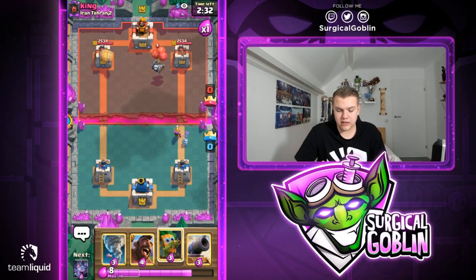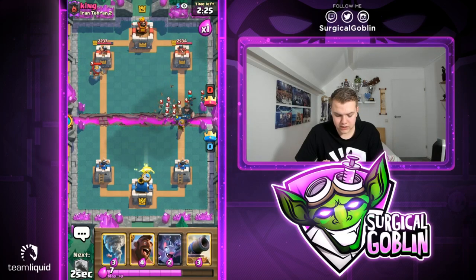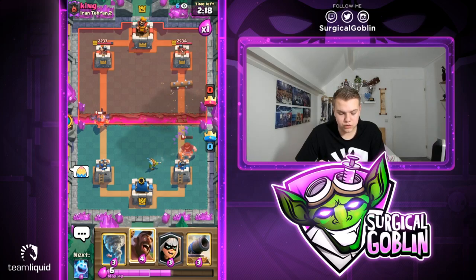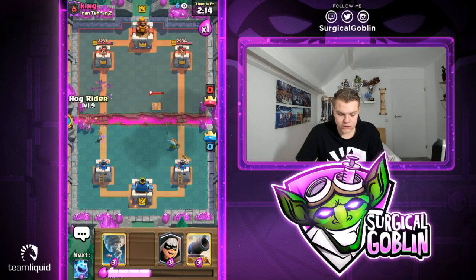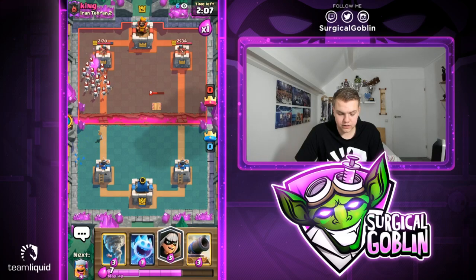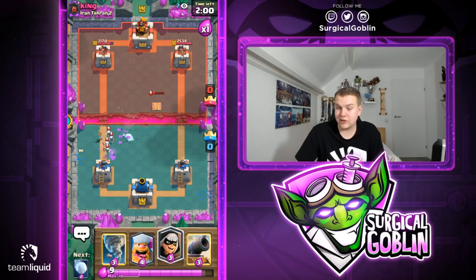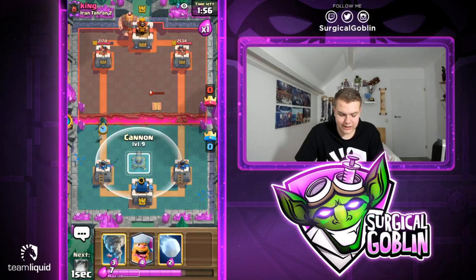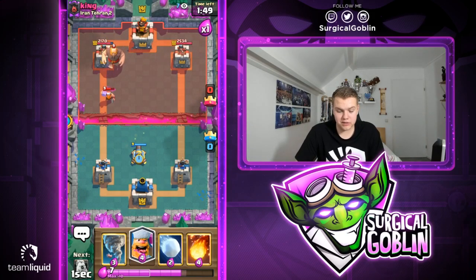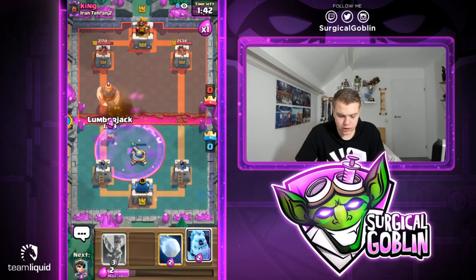Goblin Barrel is a great play even in normal mode, but especially here — if they don't have a counter, like in this case his Rascals. Next card is Zap so cycling back to Zap, then Zap takes care of Rascal Girls. Got chip damage on the left side. He goes with Tesla, so sending Hawk Rider to the other lane after seeing the Tesla. Going with Ice Spirit — making sure not to drop it too close since Tesla one-shots Ice Spirit. Bandit to pressure. He has Giant, Cannon ready. Lumberjack in hand too — going with Fireball.